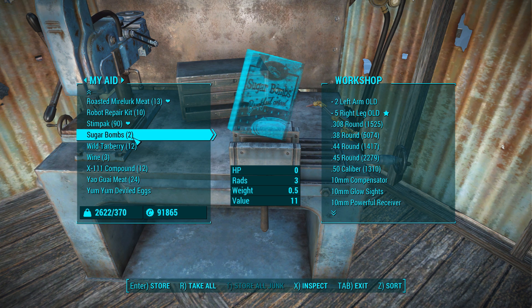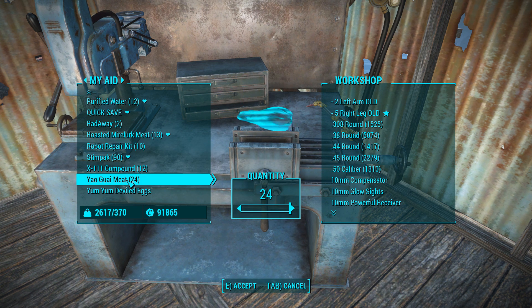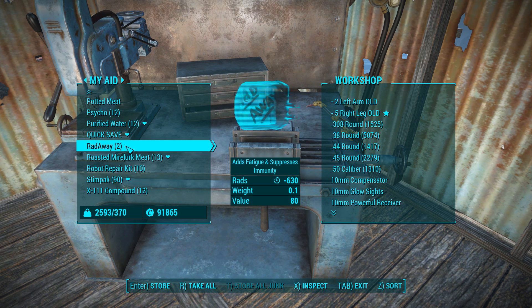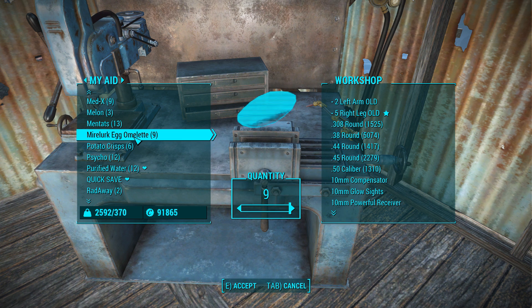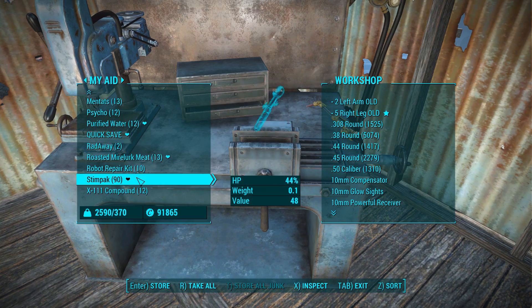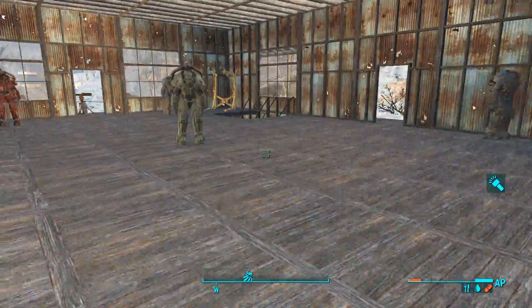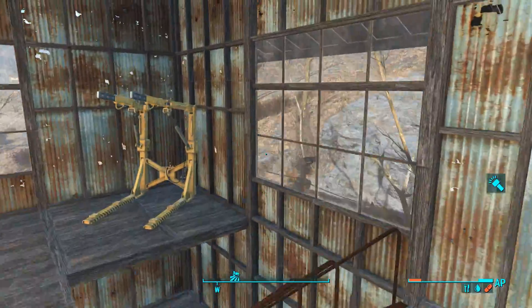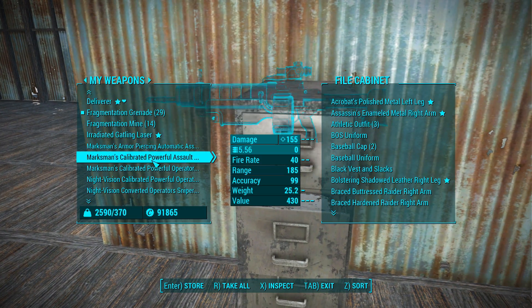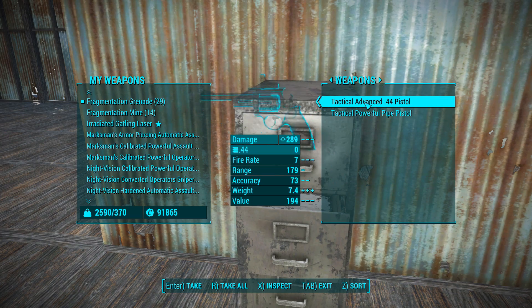It's like the unsung hero of the weight category - your aid category just sneaks up on you. Granted, we've been clearing the entire place, but there is an absurd amount of stuff here. Silt beans - if food ends up being a pound apiece, that's when it really catches up. All the mute fruit I'm sitting on. The wild mute fruit's lighter, which is kind of weird. Sugar Bombs are half a pound each. Yao Guai meat at two pounds each - that catches up real quick. Potted meat, potato crisps, jet, antibiotics - all relatively lightweight at 2.5k total.